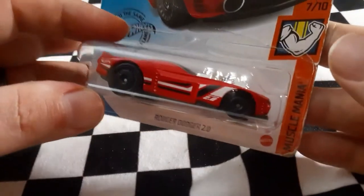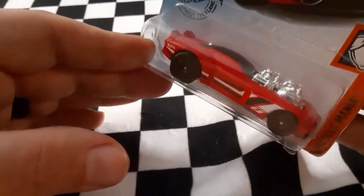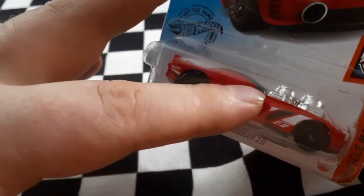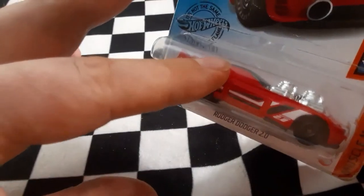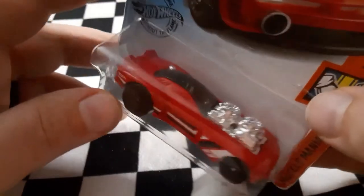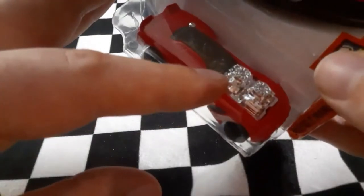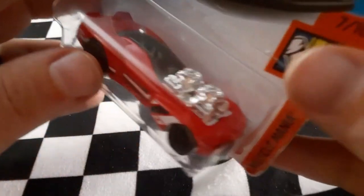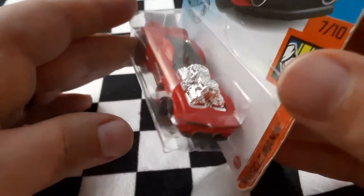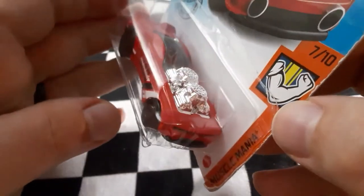Next up is Roger Dodger 2.0 — roger that. The casting does kind of remind me of another exotic that does something similar — this one has a double engine on the front. It definitely looks more of a fantasy model than the original Roger Dodger, and I do really like that about this one.